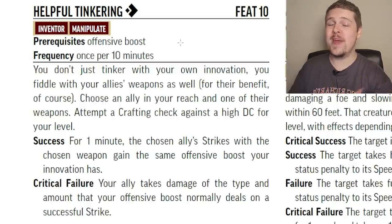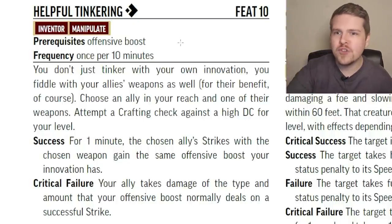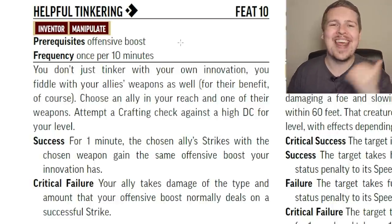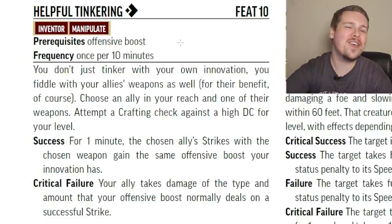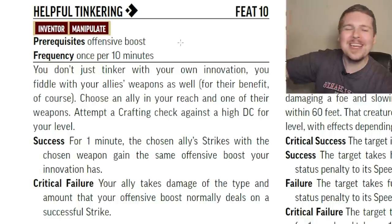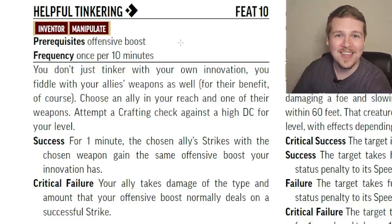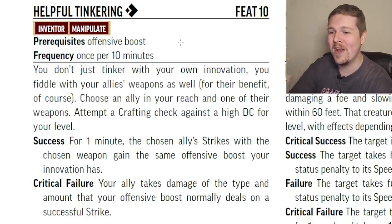Helpful Tinkering: for one action, you make a Crafting check on one of your adjacent allies' weapons, and if you succeed, they gain your Offensive Boost for one minute — and you don't lose yours either. Keep in mind this is against a high DC for your level: for a level 10 character, that's going to be somewhere around 30 to 32. The crit fail effect is amazing though — you install the Offensive Boost wrong, so every time your ally attacks with that weapon they take damage equal to your Offensive Boost feature. Suddenly your ranger with a dagger is taking 1d6 acid damage every time they attack someone.